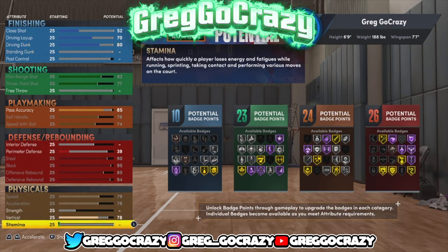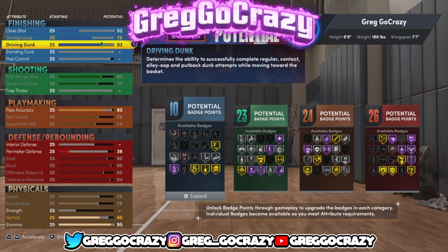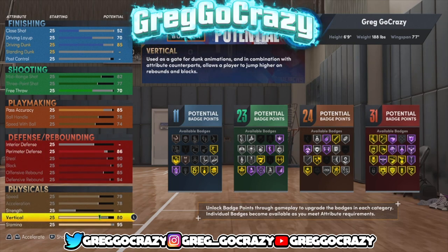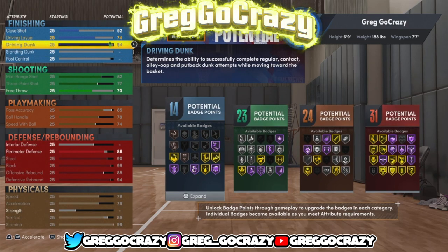I maxed out my playmaking to get some dribbling on this KD-type build. I did tweak the defense a lot — because I'm a defender. He gets Hall of Fame intimidator, gold rebound chaser, and gold rim protector. But you don't get perimeter defense, which is not great, so I had to tweak some things — lower a little finishing and put the free throw up. Now he has 11 finishing, 23 shooting, 24 playmaking, and 26 defense. I can push defense up to 30 or 31. Look at this build — this build is crazy.